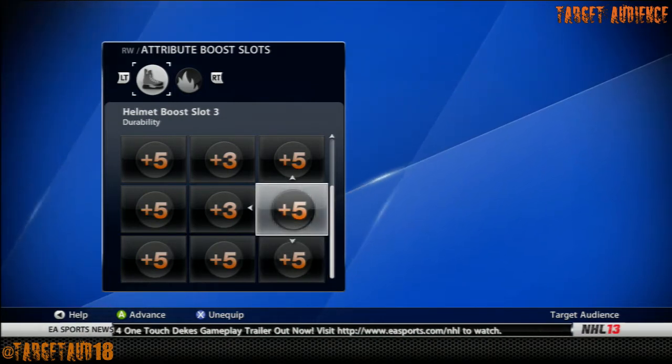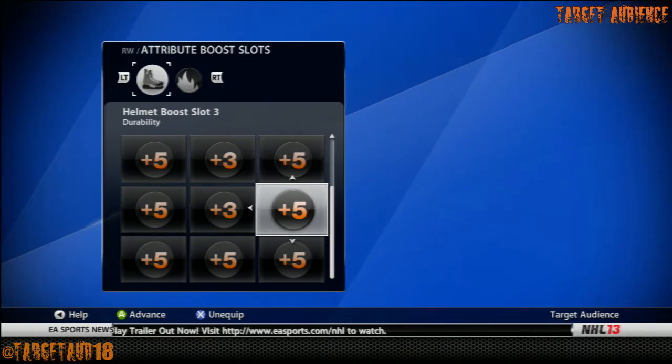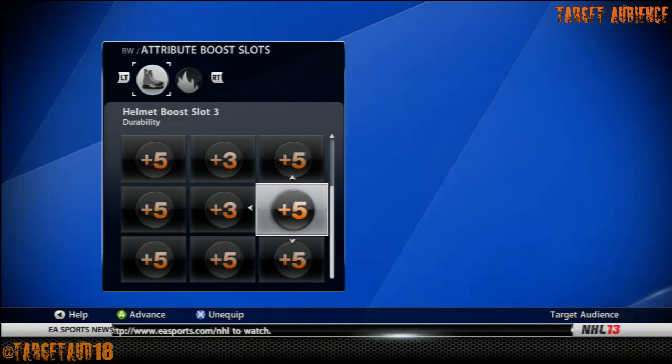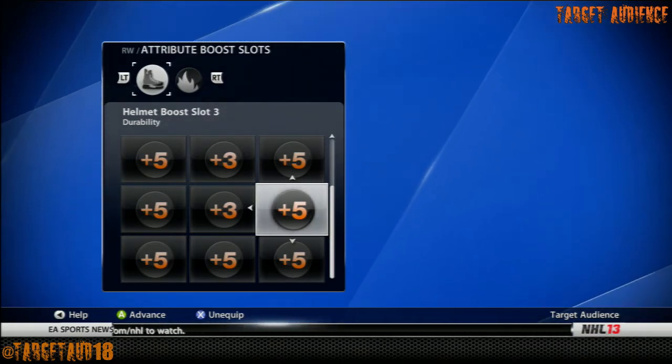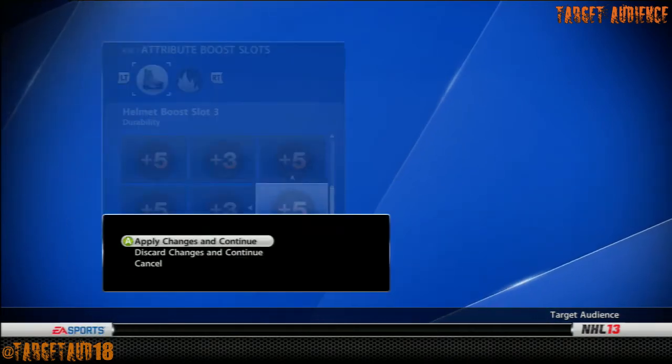If you do want to use this build in the game, I would suggest taking the plus 5 off the durability — don't put it there. Put it into something a little bit more useful, maybe a plus 3 into acceleration to give yourself a little bit of a boost, or another shooting category. But I'm building this build so that it's identical to Brendan Gallagher. I'm not saying this build is the best one in the world — this is just how Brendan is in the game.